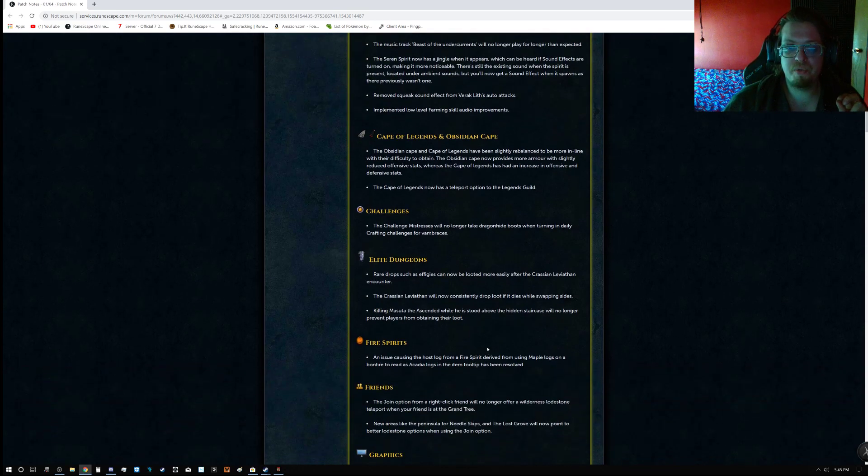The squeak sound effect has been removed from Vrak Lith's auto attack. Low-level farming skill audio improvements have been implemented. There are Cape of Legends and Obsidian Cape improvements — the stats have been adjusted to better reflect the difficulty it is to obtain these capes. The Obsidian Cape gives higher defense and slightly reduced offensive stats, while the Cape of Legends has an increase to offensive and defensive stats, and also now has a teleport option to the Legends Guild.